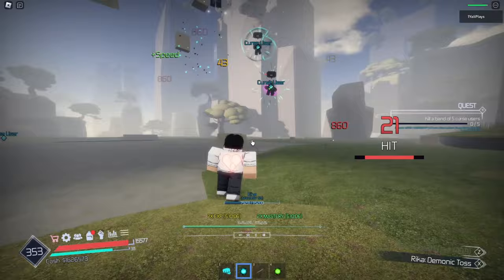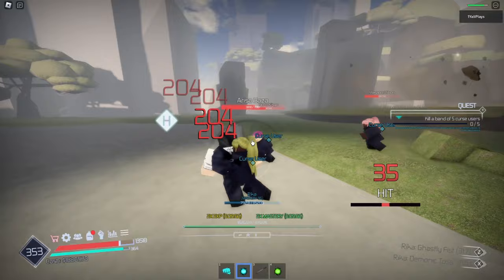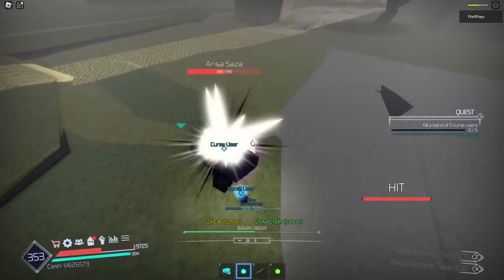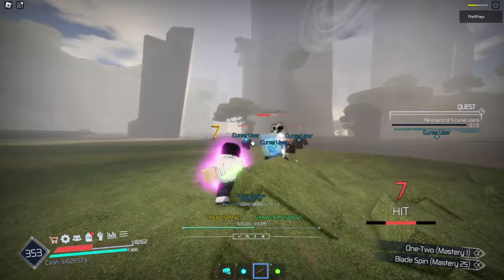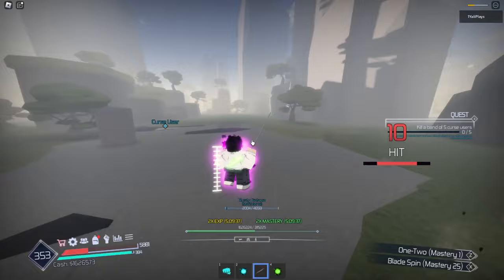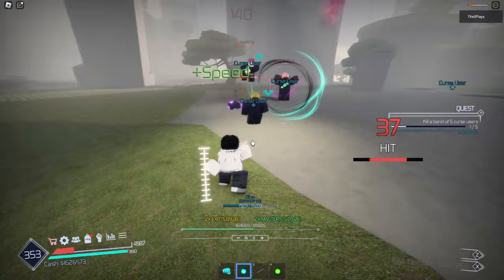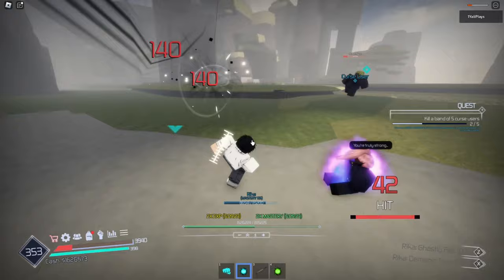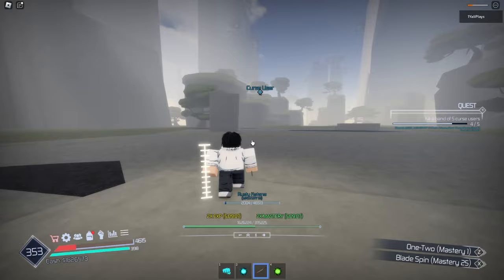It does the whole section. The Demonic Toss — 2000 damage! We can win this easily because of that. We're actually late on this. We just survived because Rika came out and just killed all of them right now, single-handedly. Holy crap, Rika's OP.